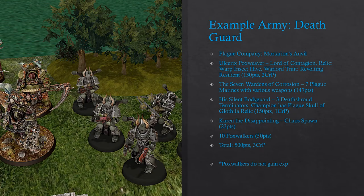Here we have the first example army, the Death Guard army, which is 500 points. We have a Lord of Contagion with a relic and warlord trait, 7 Plague Marines with an assortment of ranged and melee weapons, 3 Death Shroud Terminators where the champion has been given a relic through the Specialist Reinforcement Stratagem, a Chaos Spawn named Karen, and 10 Pox Walkers. Because we have a relic, a warlord trait, and a Specialist Reinforcements upgrade, the total Crusade points is 3. Note that Pox Walkers do not gain experience points.